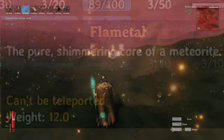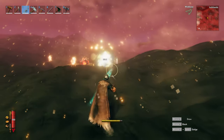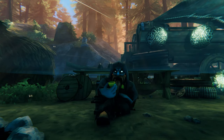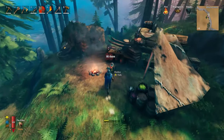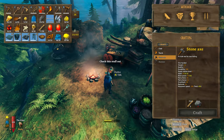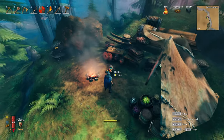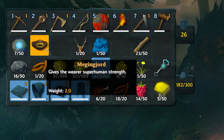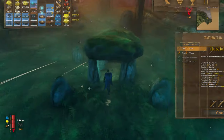The creatures in the Ashlands are just Surtlings and have no special abilities or extra drops. Number 5: Haldor. You may have already known about Haldor, who is a secret vendor in Valheim. He buys valuable items off you for gold, and you can use this gold to buy a variety of items off him — most notably Megingjord, which increases your carrying capacity by 50%, and the Dvergr Circlet, which is a perpetual light source.